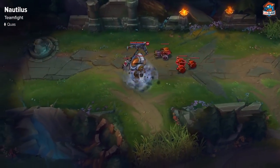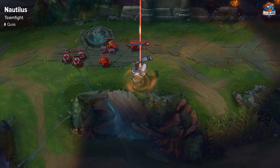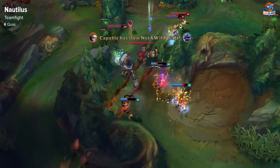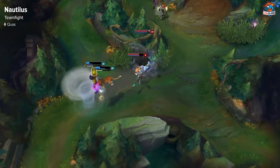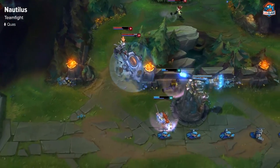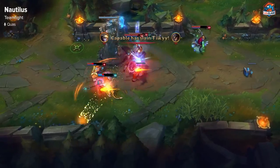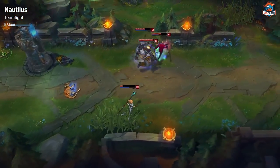You should be using your W preemptively in teamfights just to take the cooldown on it and maybe be able to cast it again during the fight. Most of the time you can peel back with your E's to slow, or you can dive into an enemy carry and damage them. Nautilus fits pretty much every single team composition and can do a lot of work.